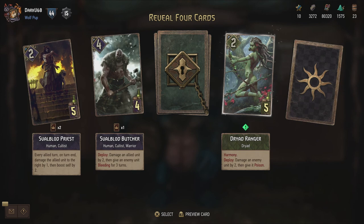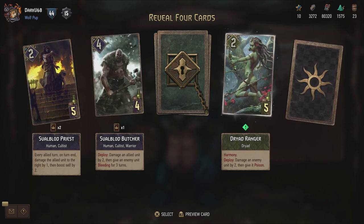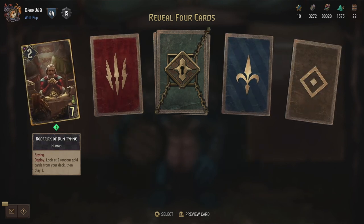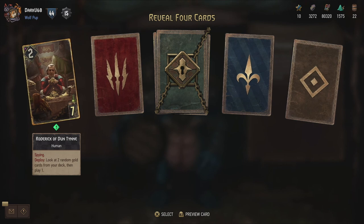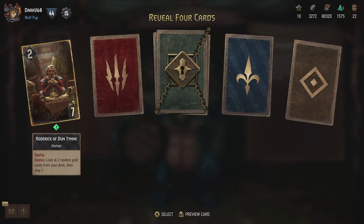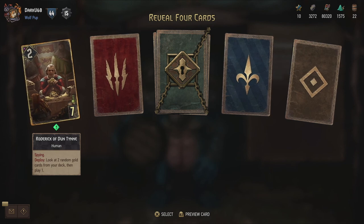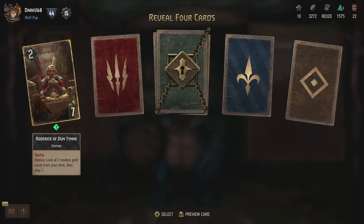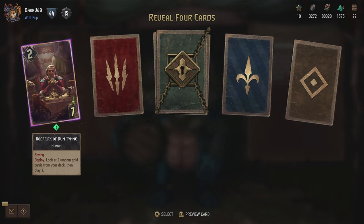The Dry Dranger is also new - Harmony, and deploy: damage an enemy unit by two and give it poison. Definitely not bad. And we start with a purple again - Roderick of Duntine. Spying, deploy: look at two random gold cards from your deck, then play one. So basically a spying version of the Nogglevar - the Wild Hunt boat.